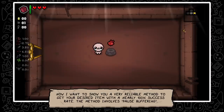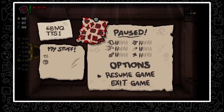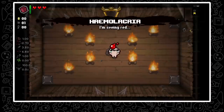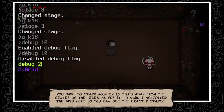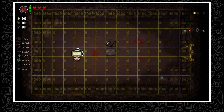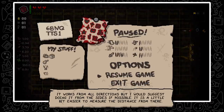There is a very reliable method to get your desired item with a nearly 100% success rate — this method involves pause buffering. Pause the game multiple times until you pause the moment the item before your wanted item is on the screen, then hold the walk button and unpause. You have to stand roughly 1.5 tiles away from the center of the pedestal for it to work. It works from all directions, but doing it from the sides is a little easier to measure the distance.